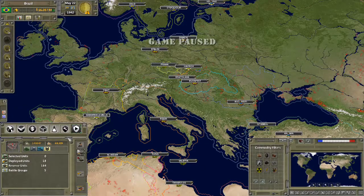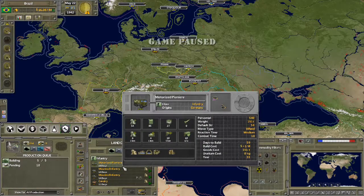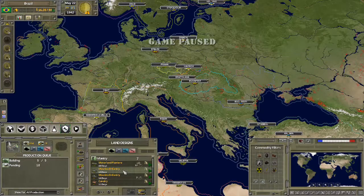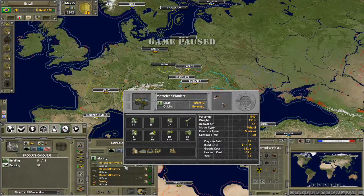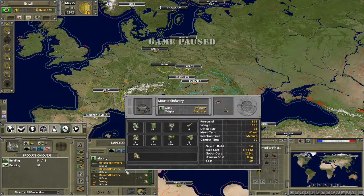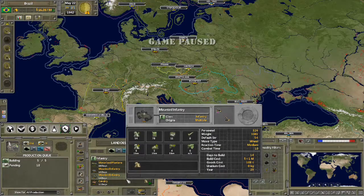Let's have a look at what our construction options are. We've got the motorized engineers who are also good and take 60 days to build, or we've got the mounted infantry who require about three-fifths of the people and can be built in 14 days rather than 60. So we'll probably mass produce mounted infantry at the moment as things stand.